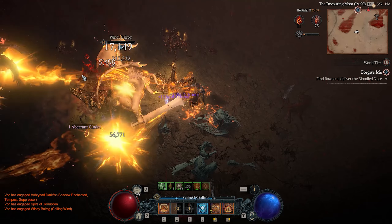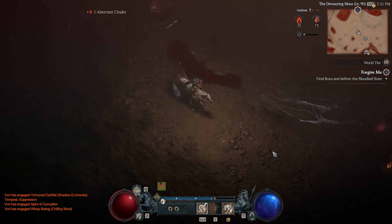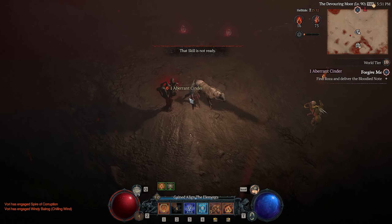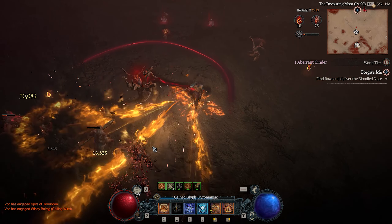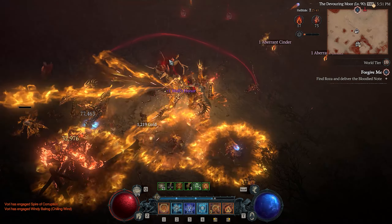Two of the bosses as well — Durial and Andarial — they even have a chance to drop uber uniques. I went into one with a friend and an uber unique dropped on the very first fight we had. So that's something you can try and do as well because they are really fun and really strong.